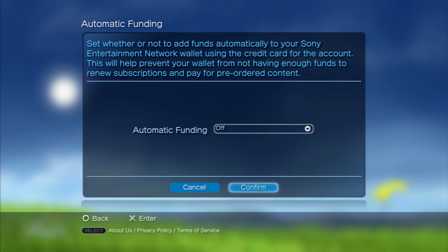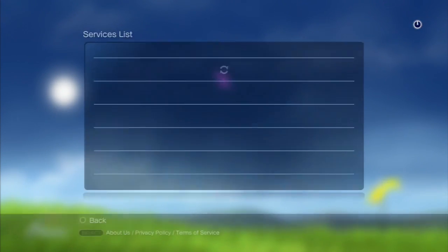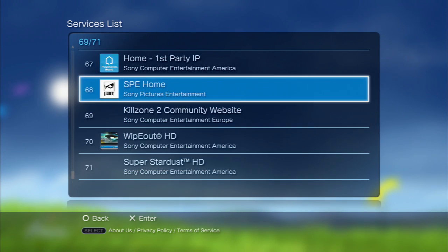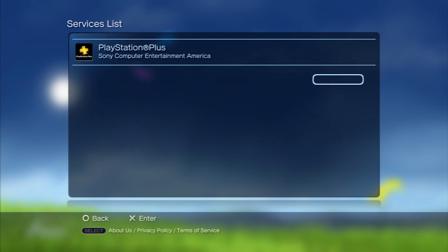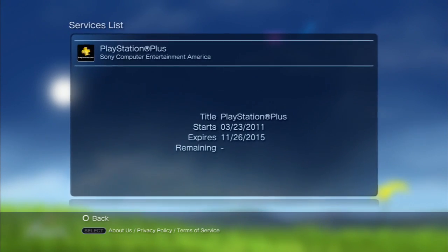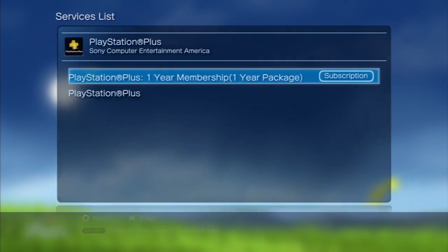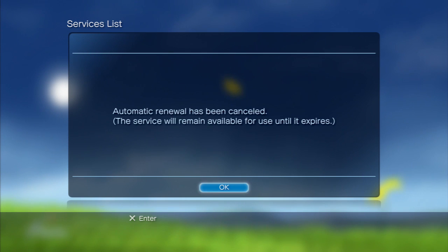The other setting is over here on the Services List at the very bottom of that same section. I'm going to scroll down — I've got a lot of stuff here — and PlayStation Plus will be on here somewhere. There it is. It'll tell you about your subscription: when it's expiring, when you started, and how much time you have remaining. Just click on Cancel Auto-Renew right there.